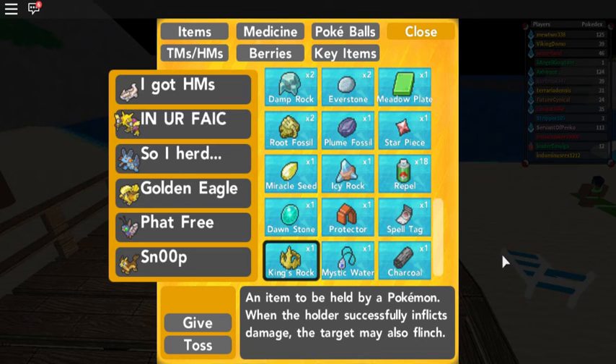What's going on everybody, it's HubbyTheHubbo and today I'm going to show you where to find the King's Rock, an item to be held by a Pokemon. When the holder successfully inflicts damage, the target may also flinch. If I remember correctly, it is 10%.